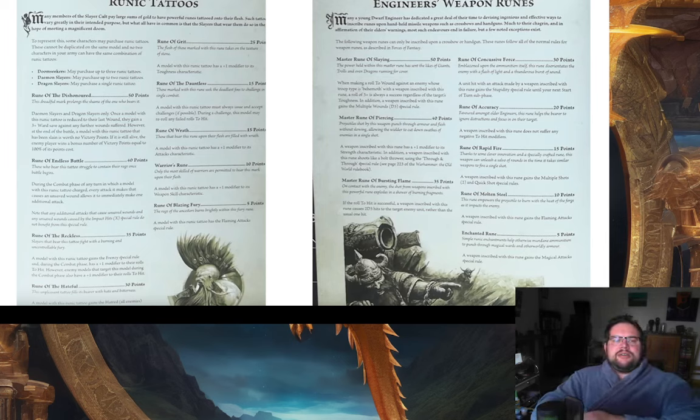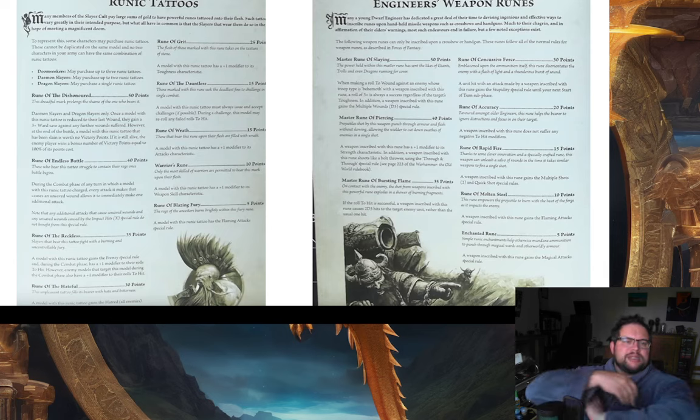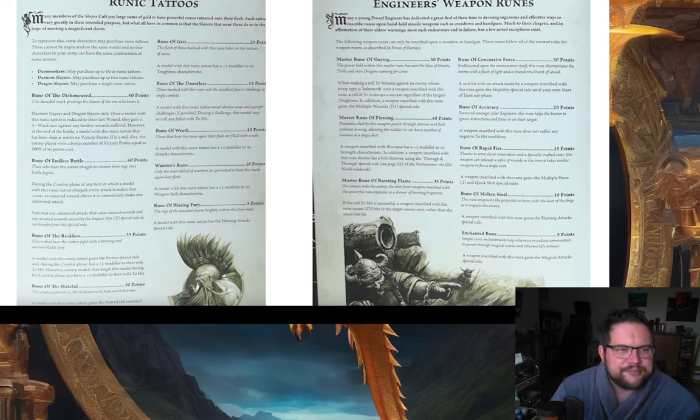Now we've got Runic Tattoos and Engineering Runes. Runic Tattoos — Doomseekers can have three, Demon Slayers can have two, and Dragon Slayers can have one. They're a bit like law-wise the runic tattoos hammered into Slayers. The cool one is the Rune of the Dishonored, which is for Demon Slayers and Dragon Slayers only — it basically turns them into a mega Doomseeker. They get a 3-up ward when on their last wound. And if the model is still alive at the end of the battle, your opponent gets the victory points for it — if it's dead, they don't.